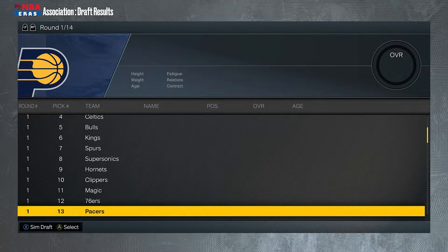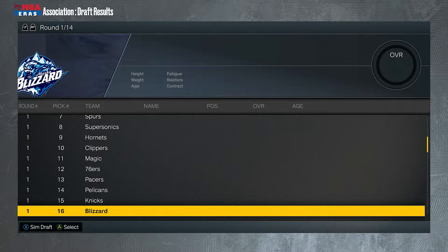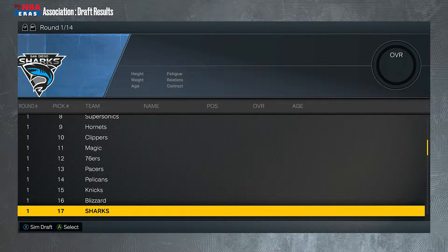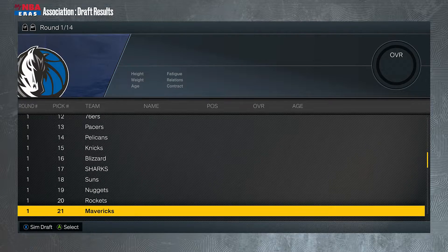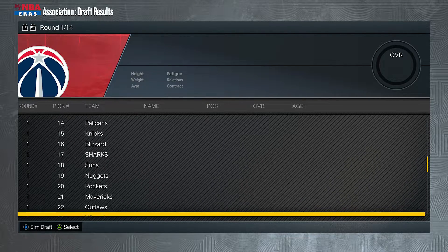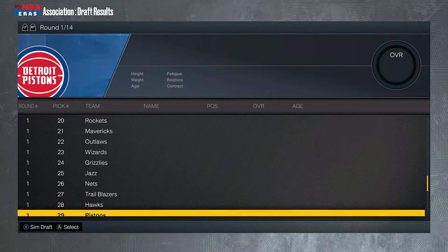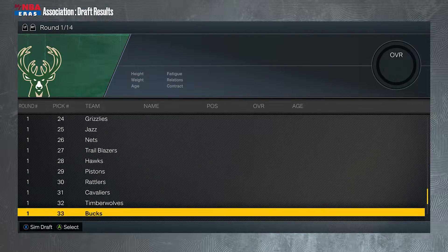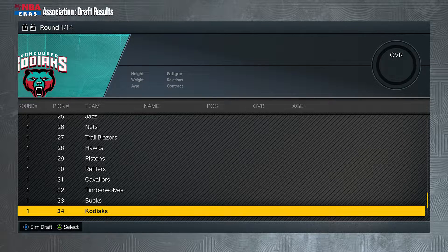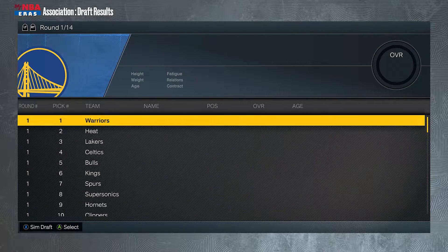The Magic, the 76ers, the Pacers, the Pelicans, the Knicks, the Alaska Blizzard as a new expansion team, the San Diego Sharks, the Suns, the Nuggets, the Rockets, the Mavericks, the Outlaws of Las Vegas, the Wizards, the Grizzlies, the Jazz, the Nets, the Trail Blazers, the Hawks, the Pistons, the Rattlers of Austin, the Cavaliers, the Timberwolves, the Bucks, the Vancouver Kodiaks, the Thunder, and the Raptors. I'll show you the alignment — we're going to simulate this draft right now.